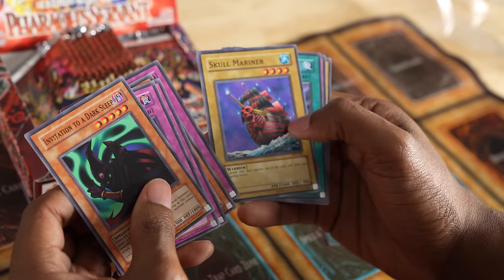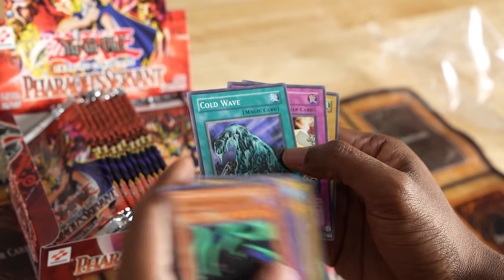Pack number three. We have Skull Mariner and Cold Wave — a huge card, though it's a common.